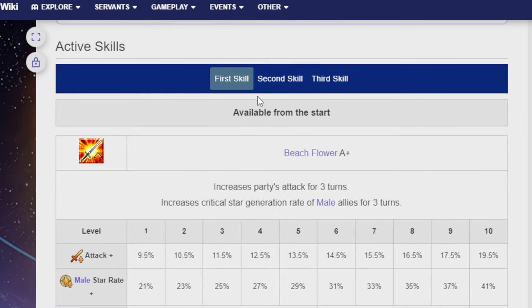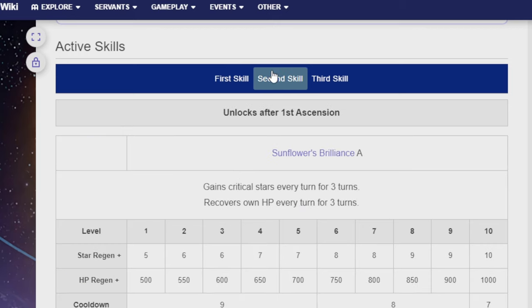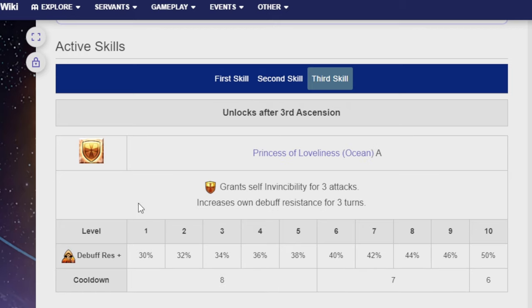Her first skill is Beachflower A+: increases party's attack for three turns, and then increases critical star generation rate for male allies for three turns. Her second skill is the Sunflower's Brilliance A: gains critical stars every turn for three turns, and recovers HP every turn for three turns — ten star regen, and HP regen is 1,000, on a cooldown of seven. Her third skill is the Princess of the Loveliness Ocean A: grants self-invincibility for three attacks, and increases own debuff resistance for three turns — 50% debuff resistance on a cooldown of six.